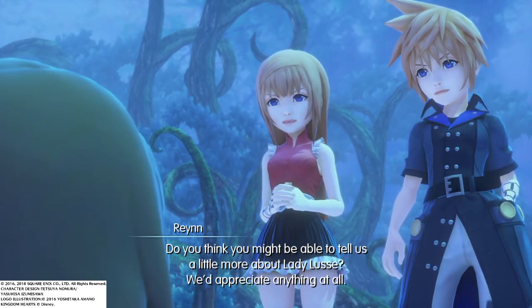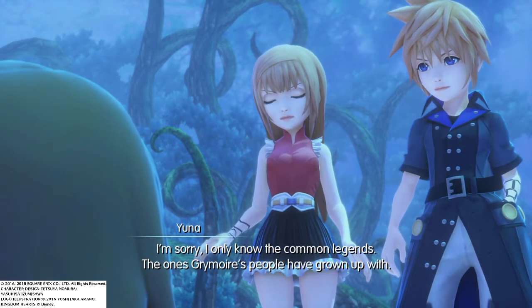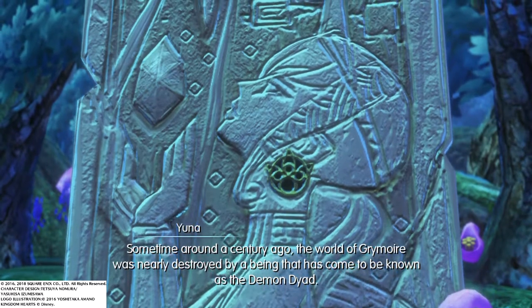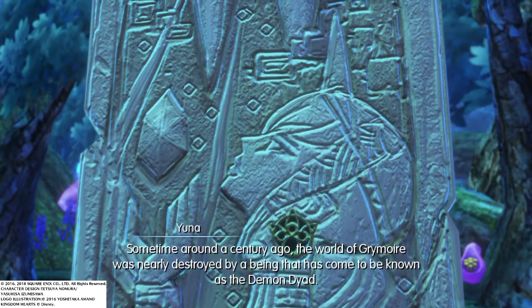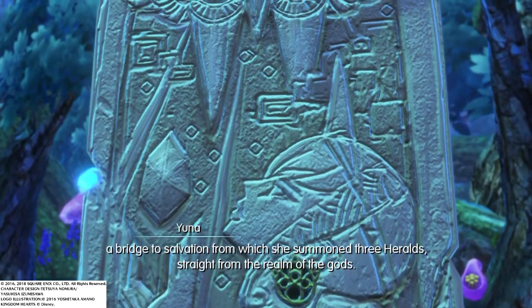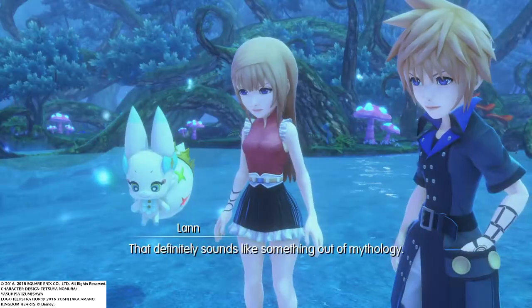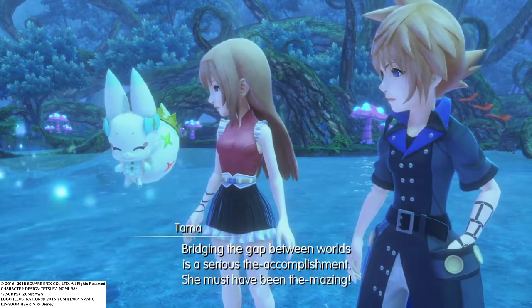We'd appreciate anything at all. I only know the common legends — the ones Grimoire's people have grown up with. Fine, we'll take anything. Sometime around a century ago, the world of Grimoire was nearly destroyed by a being known as the Demon Dyad. Luzvarna prevented this by creating the Ultima Gate, summoning three Heralds from the realm of the gods, and thus became Grimoire's champion. That definitely sounds like something out of mythology — bridging the gap between worlds is a serious accomplishment.